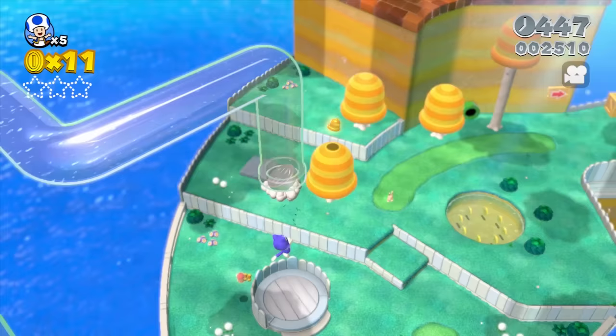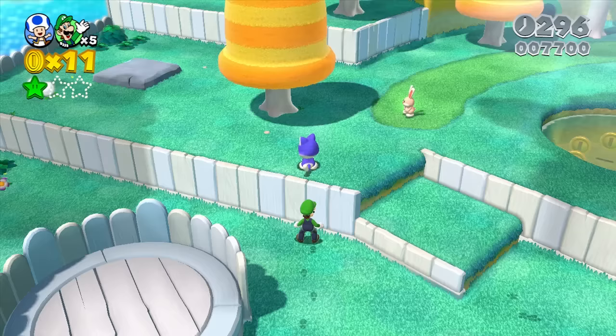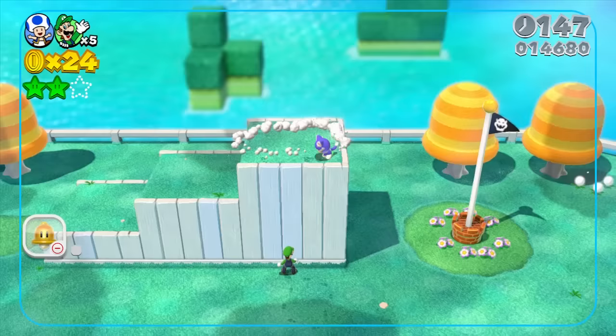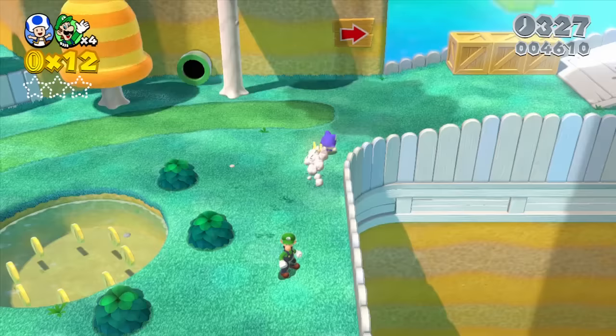We can only attach to a wall if there's a cat ramp next to it, or while we're airborne, and we're totally fenced in here against a totally flat wall. But there is one more critical mechanic to this run: multiplayer. In 3D World, players are capable of picking up and throwing each other, but there's nothing stopping a single player from using two controllers simultaneously to give themselves a boost. Abusing throws lets us easily complete level 1-1. The first of many.